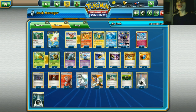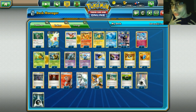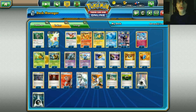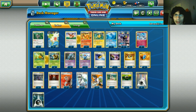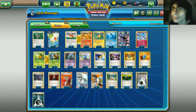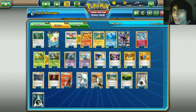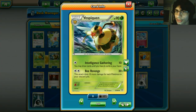Today we're going to be taking a look at a Vespaquen/Umbreon GX deck, and I personally think this is one of my more favorite ways to play. Vespaquen is really good in standard - it's one of the top decks right now, doing super well.